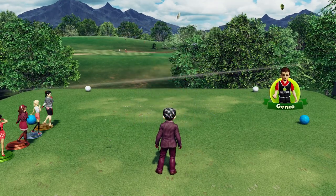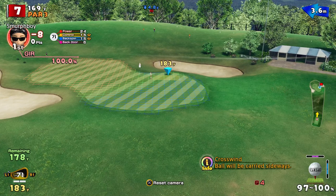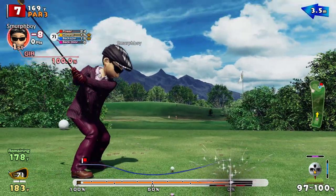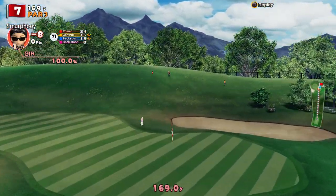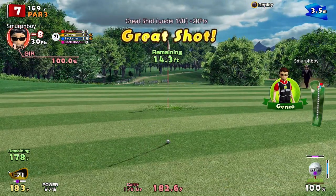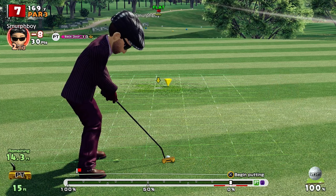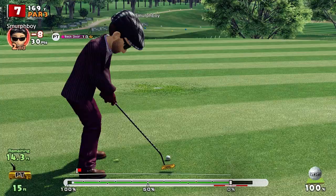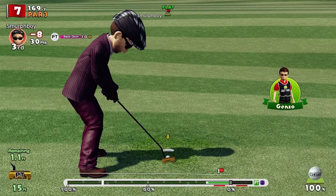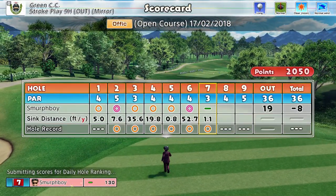Hole 7, it's a par 3. Clear it from the mind — seventh hole, par 3. Tricky little pin, bit of wind. Concentrate. Seven iron, so the wind's going to grab it a bit. Bit of backspin. Wind caught it more than I thought. We'll come back a bit. It's a 15 footer — so the break dies, it's going to break more at the start. Just needed a bit more, didn't it? Just needed a bit more. No problem, we had to miss a putt eventually. You can't keep hitting 50 foot putts. Should have got the tee shot closer.